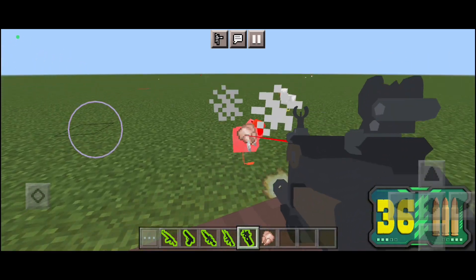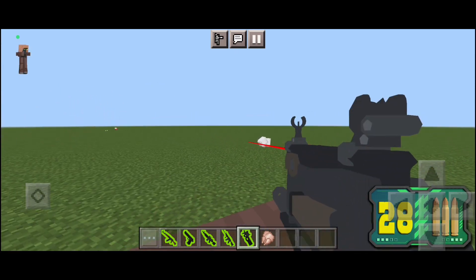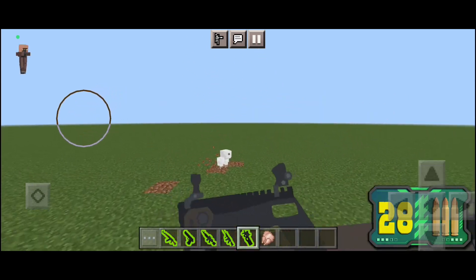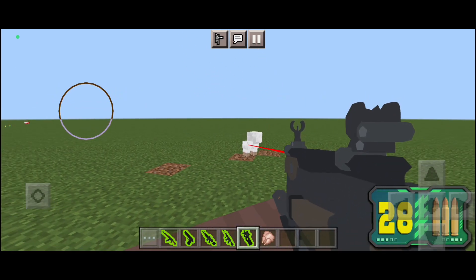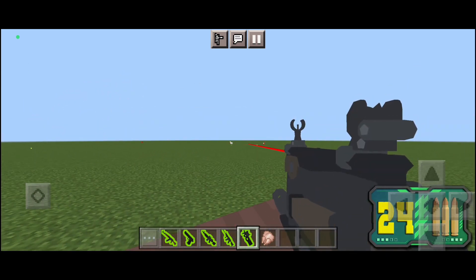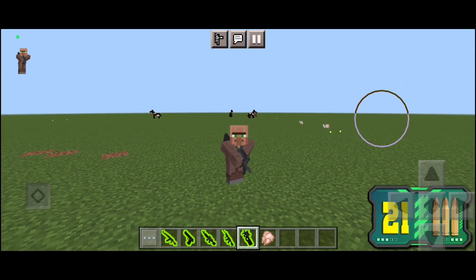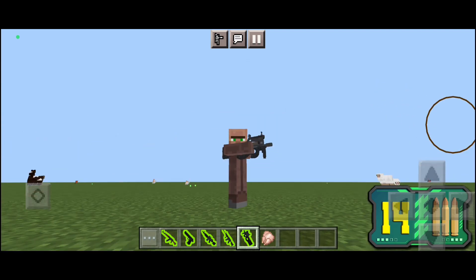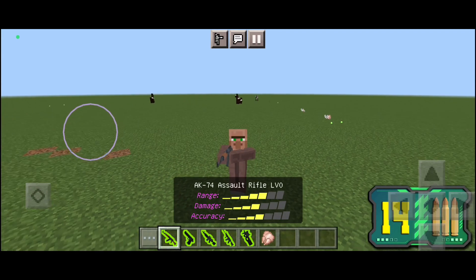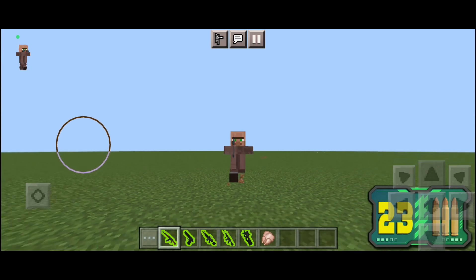The P90 has 50 ammo, pretty good and fast fire rate, one-shots chickens, and your aim is more accurate because it has a laser. Check this out — pretty cool, not gonna lie. That's all for the video, thank you so much for watching. Make sure to like, subscribe, and share this video with your friends. Thanks for watching, see you in the next one, bye!